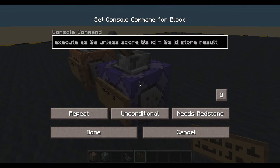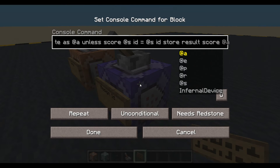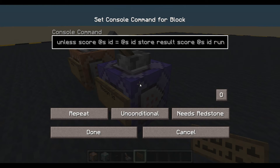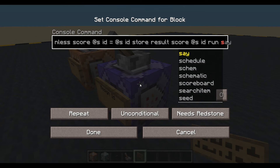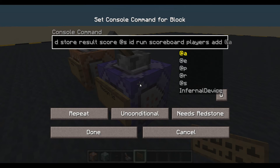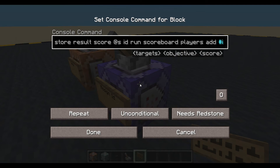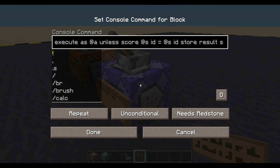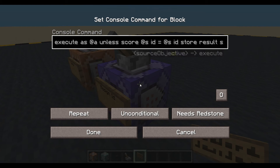And then we will store the result into the score of that player, into their ID score, and we'll store the result of this command — scoreboard players — and now we need add, and we need a fake player, so let's give it a name that makes sense. We're going to run the command: add 1 to the fake player ID holder, to his ID score.